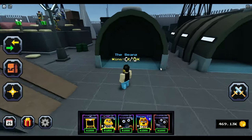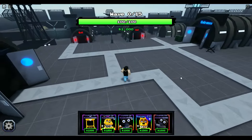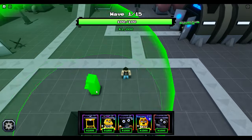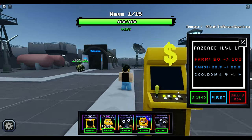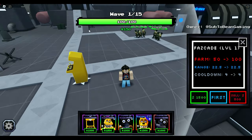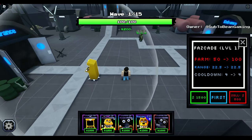Let me show you how I use this team to completely annihilate these enemies — they don't even stand a chance. Here we go: map 2-3, Nightmare Mode. We get $1,000 to start, so I'll place down a Fascade right here to start damaging all the enemies coming our way. Look at this game — who would not want to play this? We're getting $50 every 4 seconds to start.